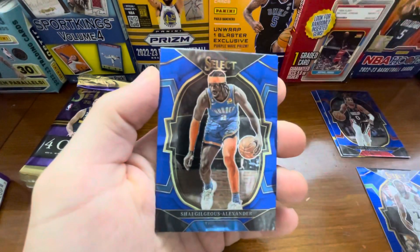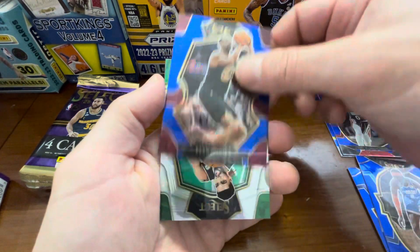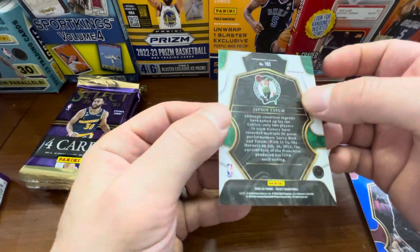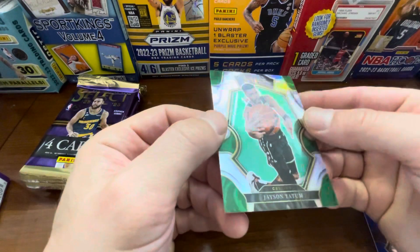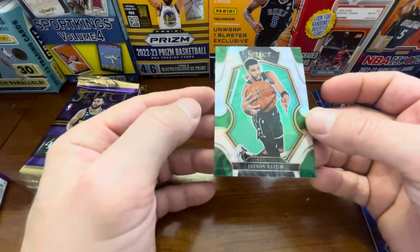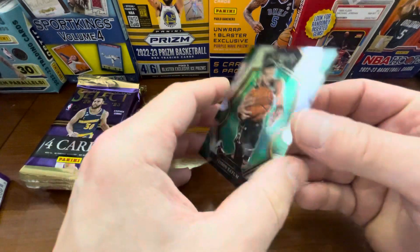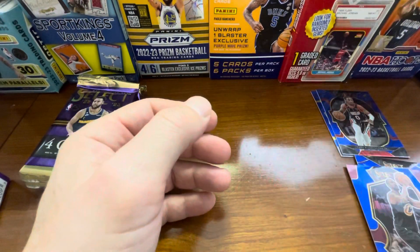Tyrese Halliburton on the base, SGA, and then we got Evan Mobley, second year, and then we have a Jason Tatum premier level — and that's a prism. I'm not sure if that's a silver or a white, it's not numbered, but it is a Tatum and it is premier level, so I will take it. Not bad — you can pull huge stuff from this.